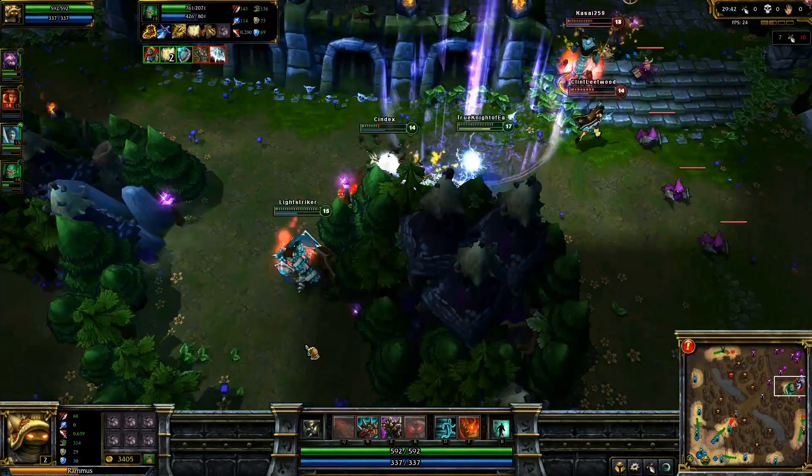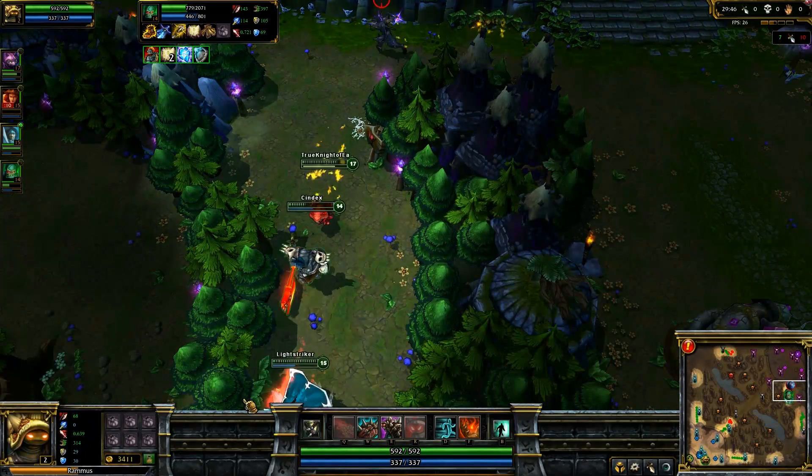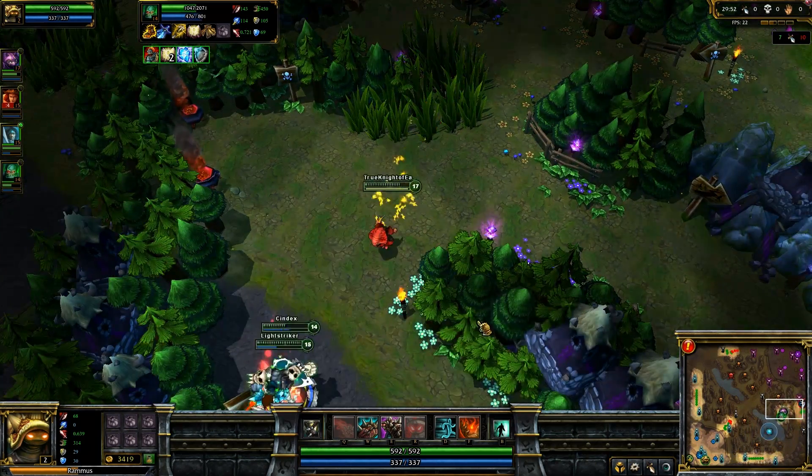I don't know what Syndex is trying to do. That shield of his got eaten so very quickly by the combined DPS of the rest of your three teammates. But that was a one-for-one, and that dragon is also now down. I do believe you got the dragon.